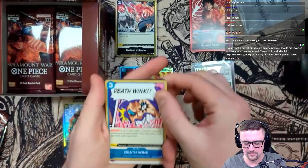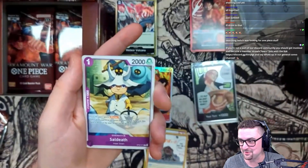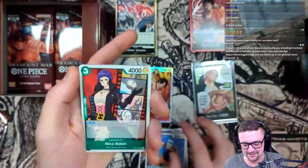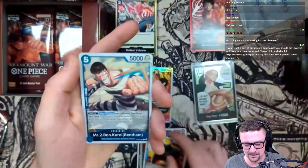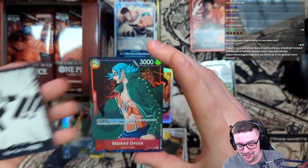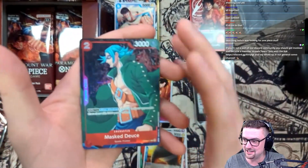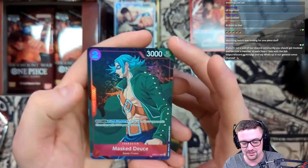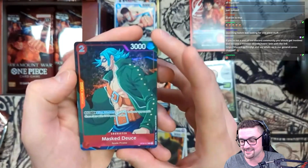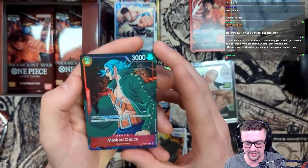Death Wink again - love that, it's such a good card. Makes me want to run a blue deck. Now that we got the alt Doflamingo, might have to find a deck that suits me. Kuma into Mr. 2 Bon Kurei. Our first alt art - unfortunately not one I was looking for but still sick. We got the Masked Deuce - basically the Nico Robin of set two with 2K counter. Dawn two, when attacking KO up to one of your opponent's characters with 2,000 power or less - that's sick!